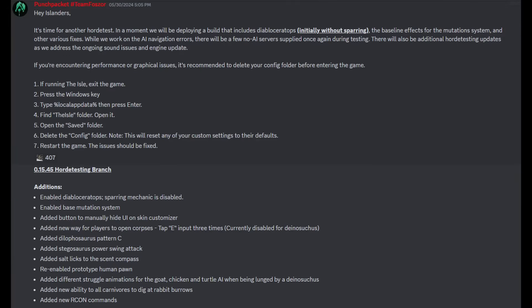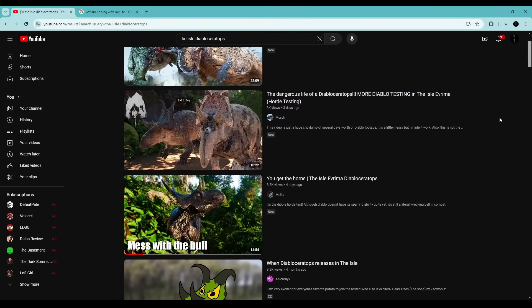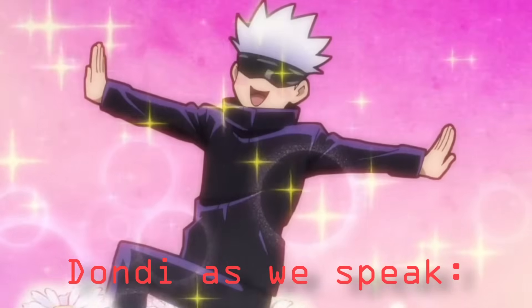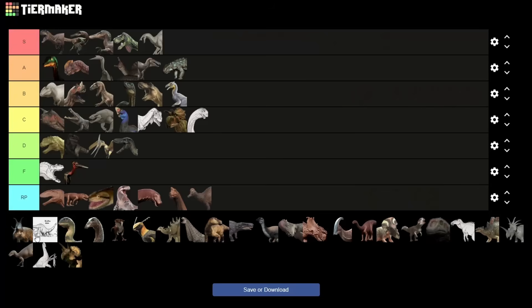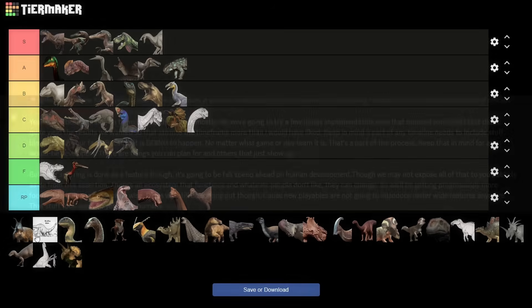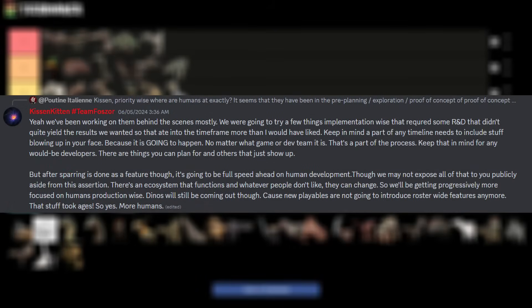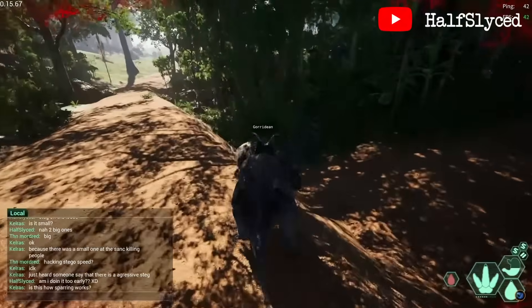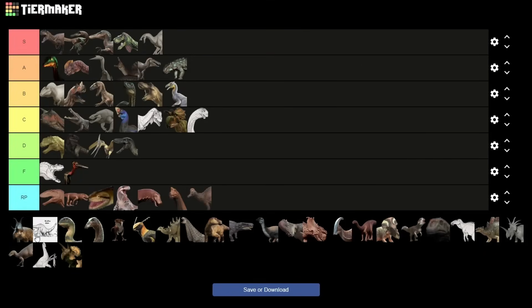Diabloceratops. Holy shit, it finally happened — I'm slower than the Isle. Diabloceratops officially released to the horde test in the middle of making this video. I don't know if that's a really good sign for the devs or a really bad sign for me, but I'm going to go over it quickly because I haven't had a chance to properly test out the sparring due to two consecutive 12-hour shifts at the hospital. I think Diabloceratops is a very important animal that transcends just being another dinosaur, as it's the official introduction of sparring into the game — which according to the developers is the last big mechanic halting progression on other playables. Based on the videos I've seen, it still needs a bit of work, but once finalized we can hopefully expect faster production times for future playables.